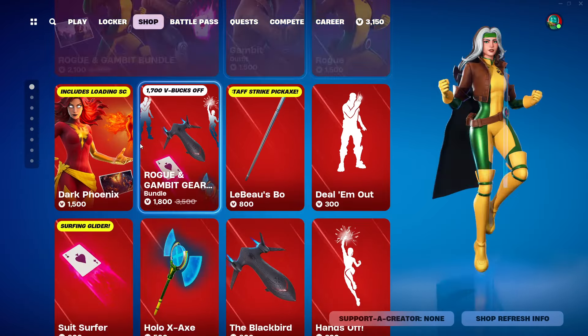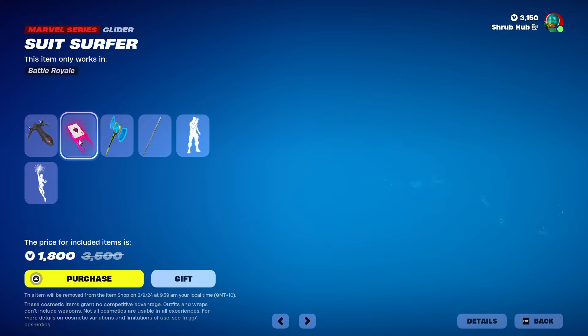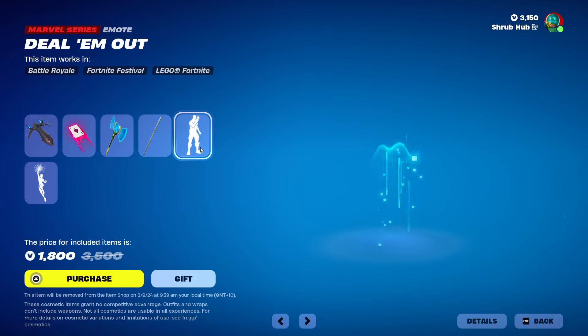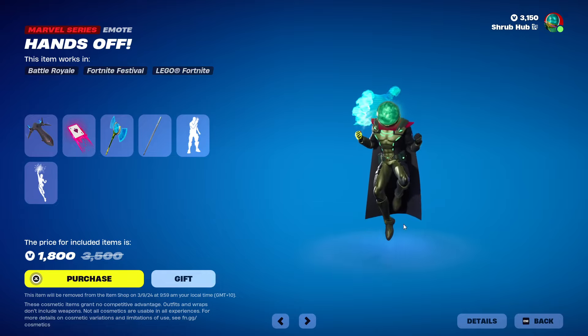Then we have the Rogue and Gambit gear bundle, with the Blackbird glider and the Suitsurfer glider. Then we have the Hollow Eps Axe and Libra Bow pickaxes, and then we have the Dillamout and Hands Off emotes. All from Chapter 3, Season 1.